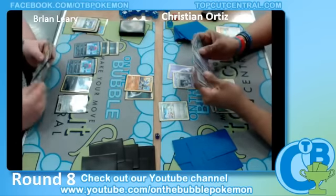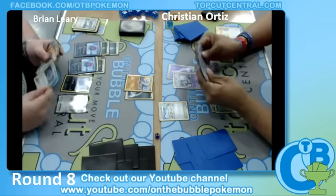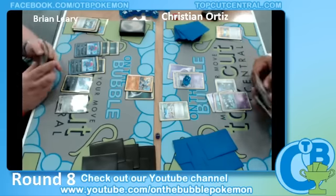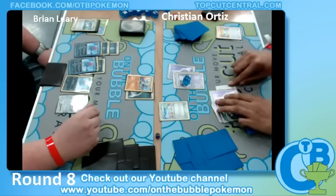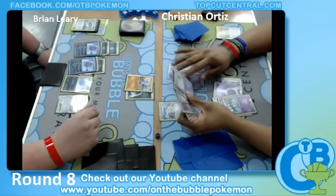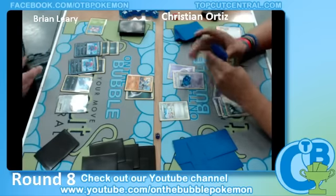We see a second Weavile out of Brian, and a Dark Energy probably going on the new Weavile. Looks like his hand is just full of Trainers he can't use. There's a Juniper in there as well, and an Ultra Ball. We see an attachment to the Bench Gothita, and he just immediately Tropical Beaches. Looks like he drew a lot of garbage off of that N.